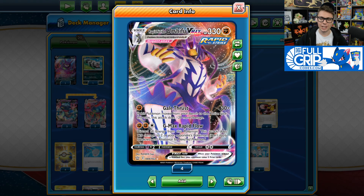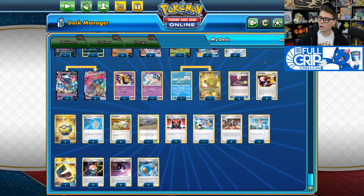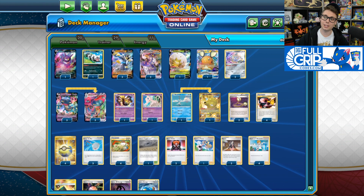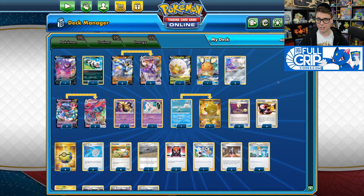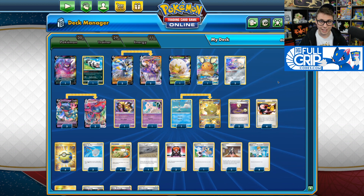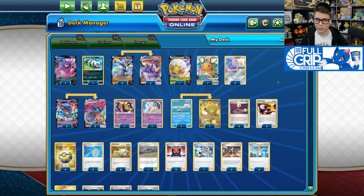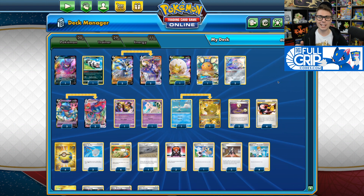This deck can be a little bit inconsistent at times as you do have two different Pokemon VMAX with different kinds of energy requirements, but these two Pokemon do jive together in some ways. They cover each other's weaknesses, and when it works, this could be a very powerful deck. Check it out in the gameplay ahead and let me know what you think in the comments below.